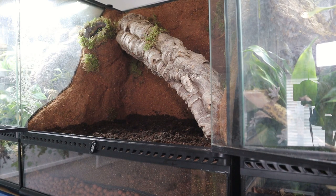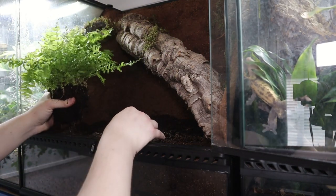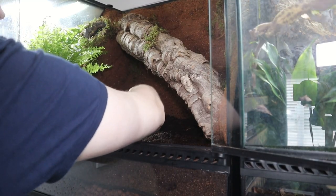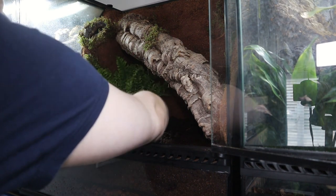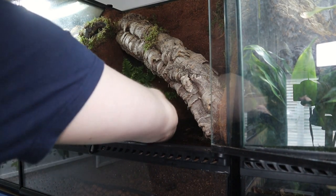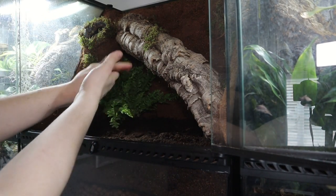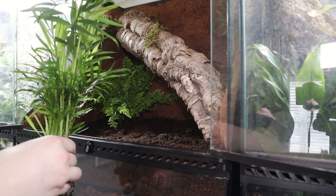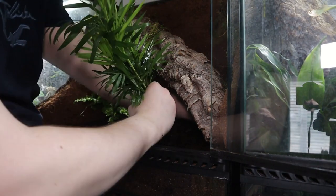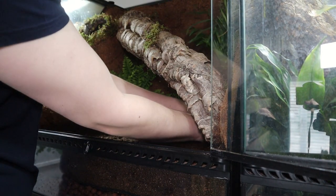Now that all the isopods and springtails are inside, we're going to move on to the next part: adding the plants. I got a cool variety of plants. I didn't get these from Swell themselves because they don't really sell live plants — I got them from a bioactive shop online; I'll link it down below. I thought before I got them from Global Geckos, I wanted to try somewhere new. I went ahead and got a fern — I actually selected these individually, whereas before I bought a bundle.